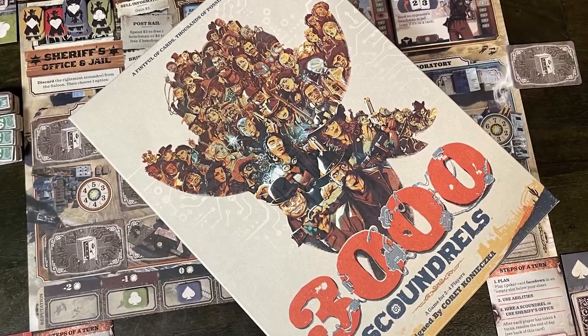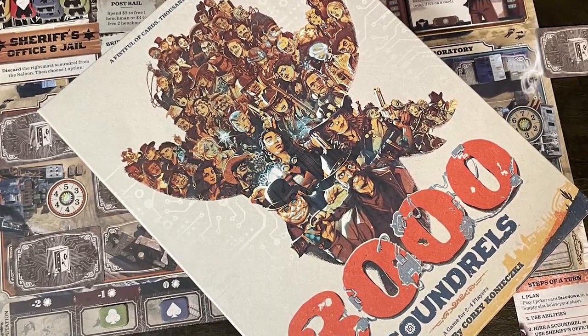Hey guys, and welcome back to another Unfiltered Gamer quick board game review. Today's game up on the tabletop is 3,000 Scoundrels by Unexpected Games. This is a two to four player game that involves bluffing and treachery.